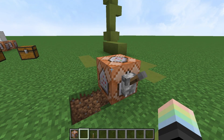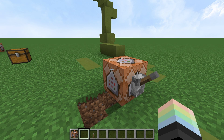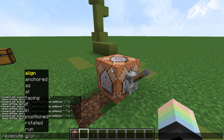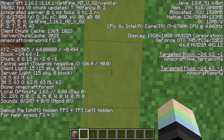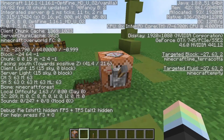Those last two subcommands are what's known as modify subcommands because they modify where the command is being run. If you look at the tab complete, there are actually quite a few of them. All of these subcommands are in the modify category, except for if, unless, run, and store. Let's do a speed round because most of these are really weird. Align aligns things to the nearest axis — normally a coordinate would be in the center of the block, but if you run align it'll line it up with a corner of the block.